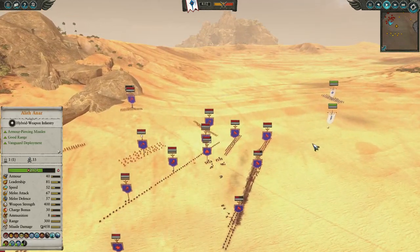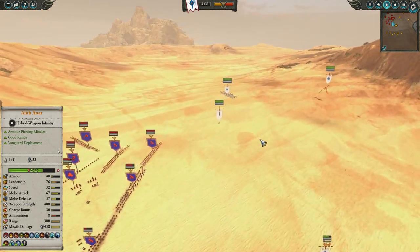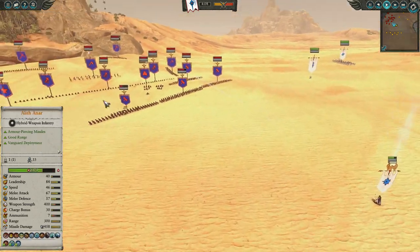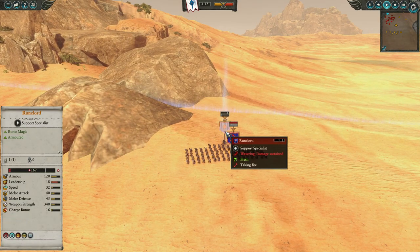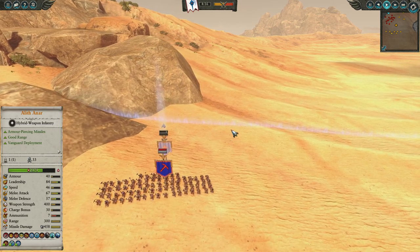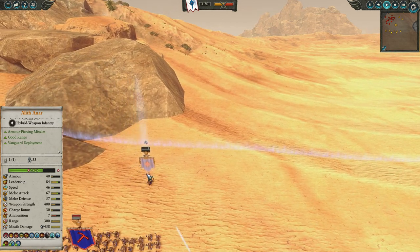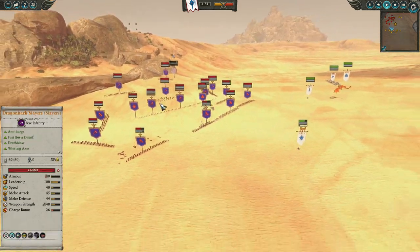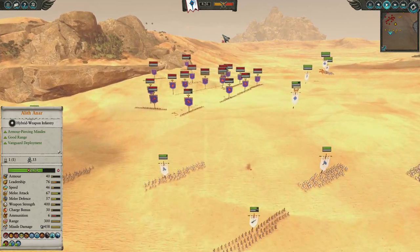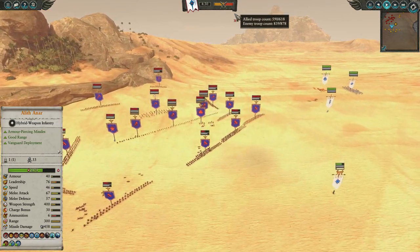The Runelord is almost broken — only 363 health — and Alaithnar is starting to fire back on those shots. You can't hide from him; he's just such a good sniper. With one more shot it looks like we are going to break the Runelord. This is the downside to chilling out right near the border edge — as soon as your units break they are gone and not coming back. This makes it much more comfortable for my force. The power balance has swung heavily in my favour from that Lord going down.